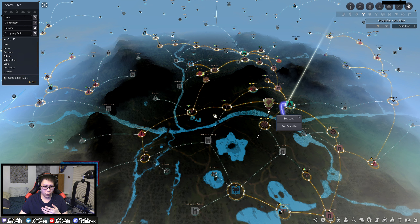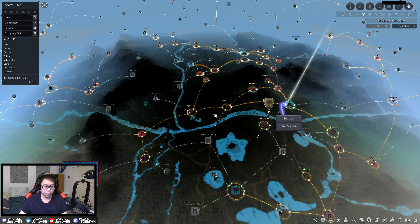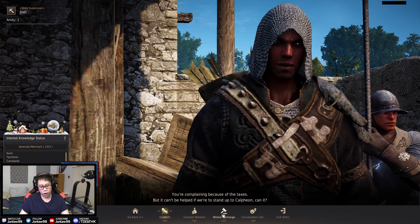You look at your contribution points over here — out of a number out of a number. The number on the left is how many you have available and the number on the right is your total contribution points you can use. Every node costs a certain number of contribution points — some are more expensive than others. Usually the ones with rarer items cost more.